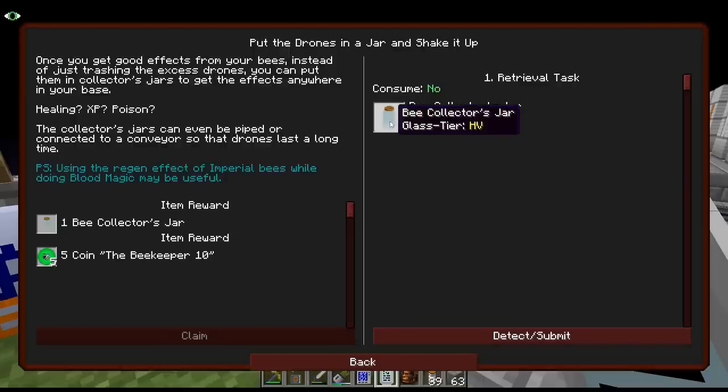I remember seeing this before but I've never actually used those. If something gives like regen or something like that - yeah, using the regen, it says right there. Put it in a bee collector jar and you will get the effect. Will I remember to do that? Absolutely not. But that is a thing.